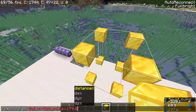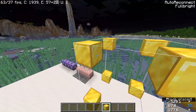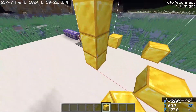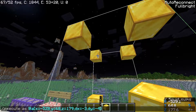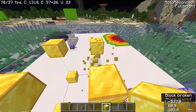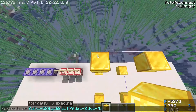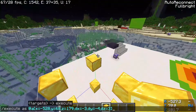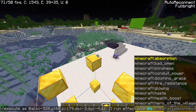So we add dx equals negative 3, meaning we extend three blocks in the negative x direction. Then we go four blocks down, so dy equals negative 4. Then in the z direction, moving forward increases z, so dz equals 3 to extend three blocks that way. Then we run: effect give at-s absorption — whatever effect you want. And that's it — your box detection command is complete.